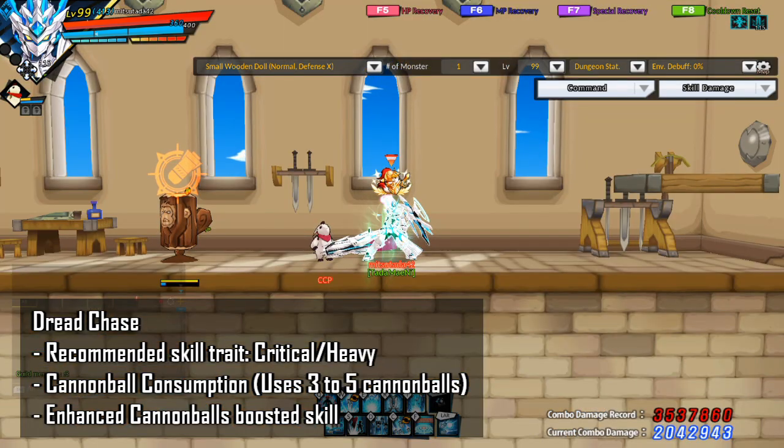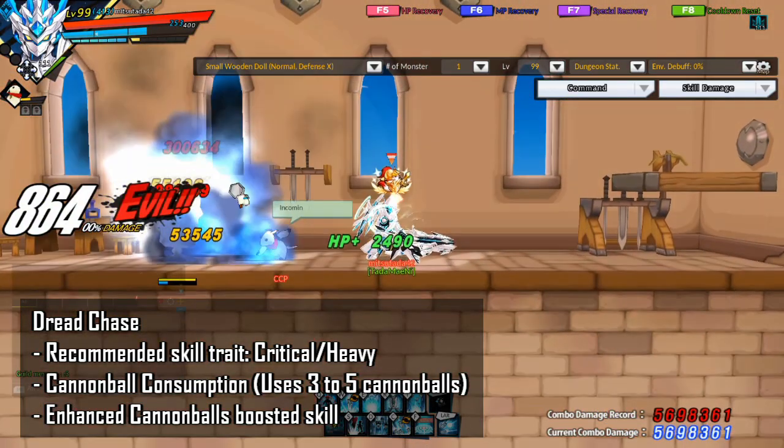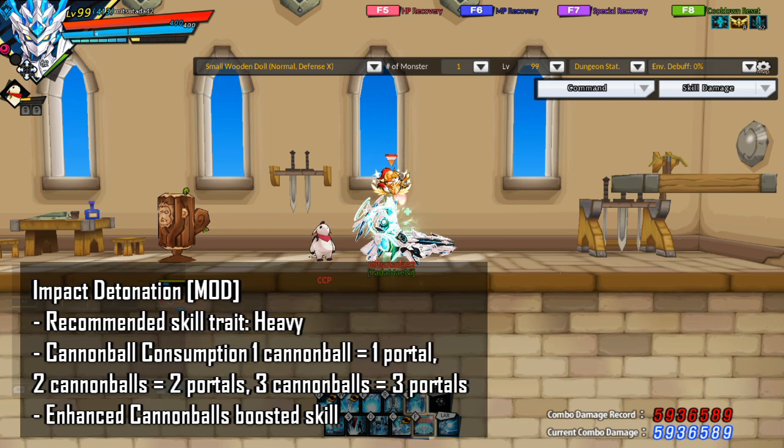The next skill I want to talk about is Dread Chase. As for the recommended skill trait, you want to take Critical if you're at Birth, and then take Heavy otherwise. This skill will shoot consecutive homing missiles. This skill is good for cleaning up mobs, and it can be a filler skill for bossing.